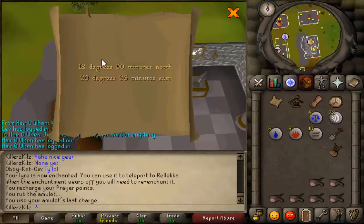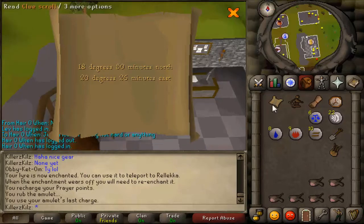The coordinates are 18 degrees 50 minutes north, 20 degrees 26 minutes east. What you want to start off by doing is having your clue scroll, sextant, chart, and watch — and obviously you need your spade, that's a must.